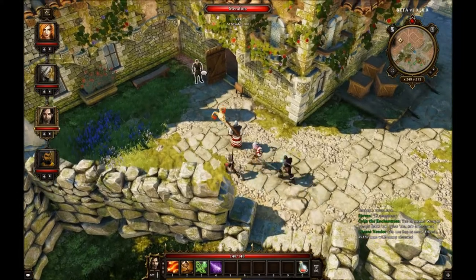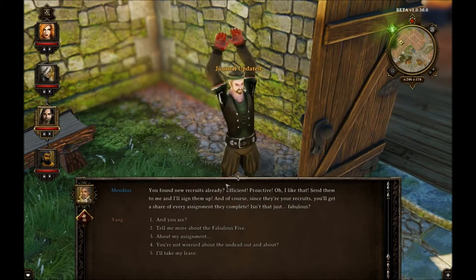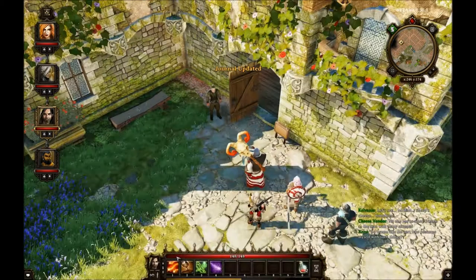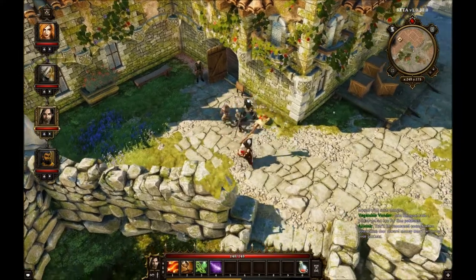Another option is to talk to Mendeus, who is the Fabulous 5 recruiter, and you can ask him if he needs sailors. He'll tell you that if you do recruit the sailors you get like half of what they make or something along that, because the Fabulous 5 is essentially just a giant pyramid scheme.